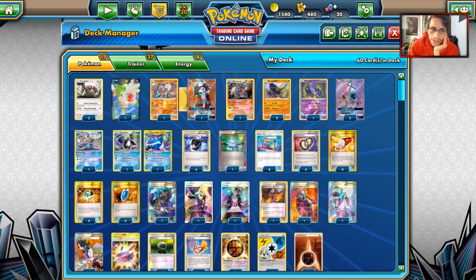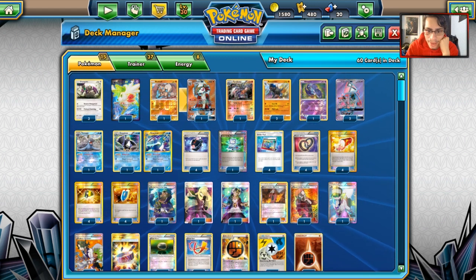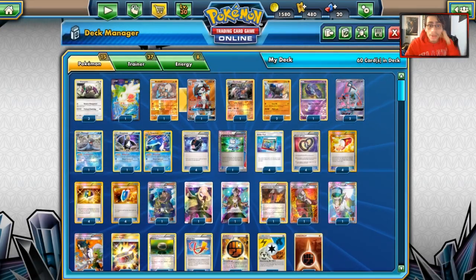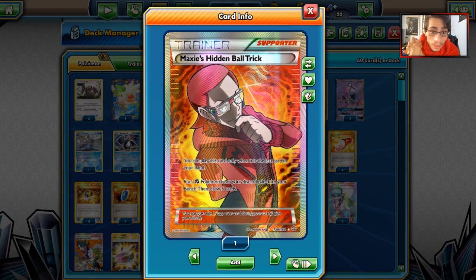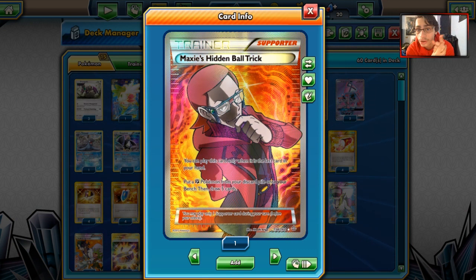Today we're looking at the one I made. The idea is you use Maxi's Hidden Ball Trick and Archie's Ace in the Hole to get your attackers into play. There are a few attackers in this deck that you get into play. Maxi's Hidden Ball Trick allows you to put a Fighting Pokemon onto your bench and draw 5 cards, but you have to have it as the only card in your hand.